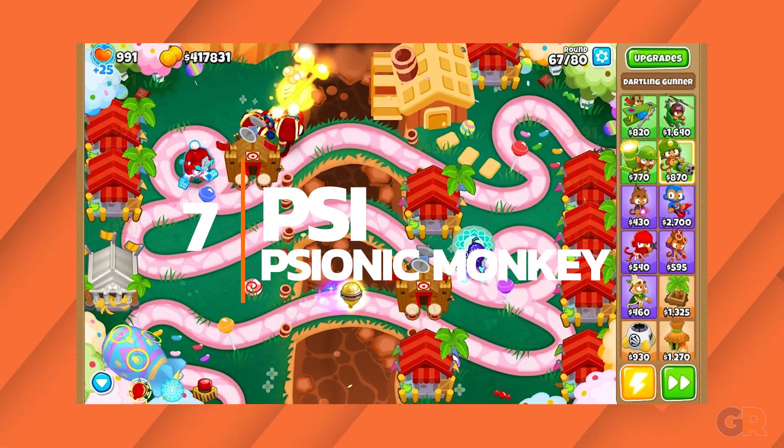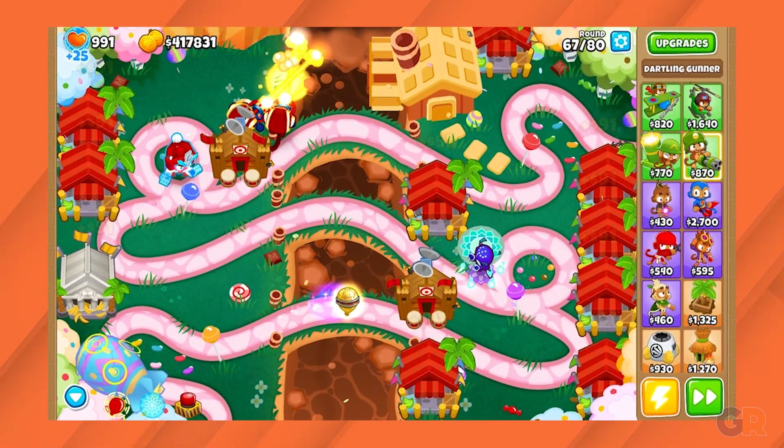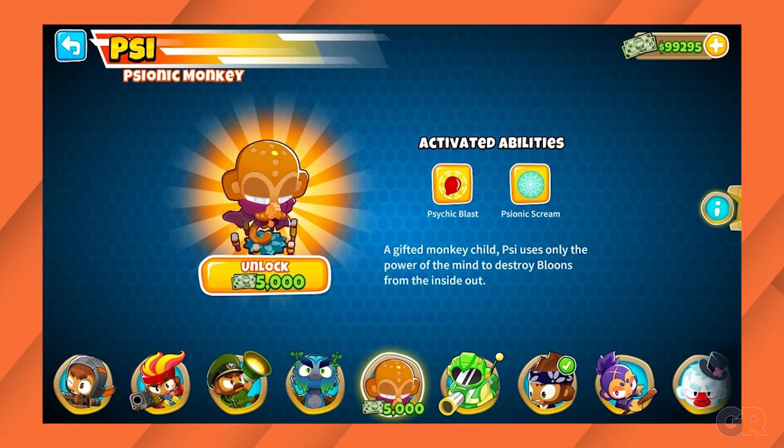Number 7: Psi. Psi early on is similar to an early sniper tower — incredibly slow, but with unlimited range. With his upgrades though, he becomes a force to be reckoned with. With a simple button push, Psi can destroy every enemy on the map, meaning that those who can cover the early waves can beat almost anything.